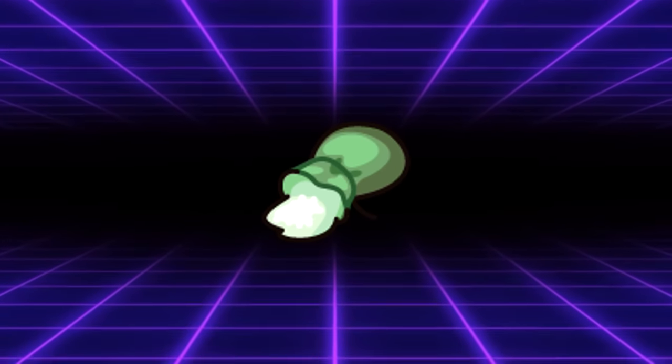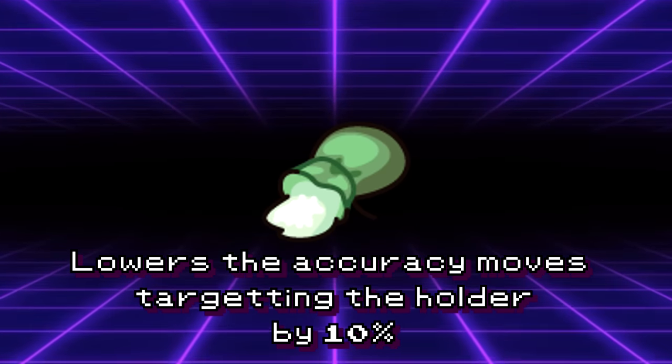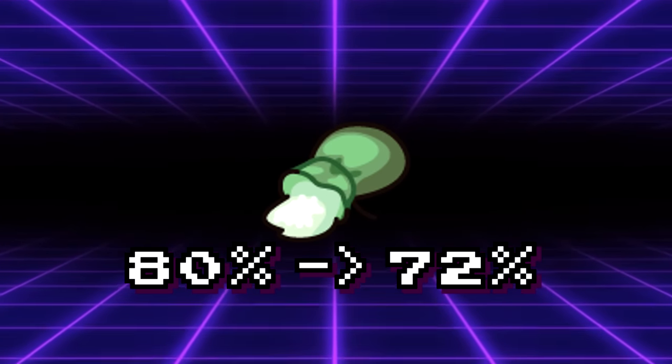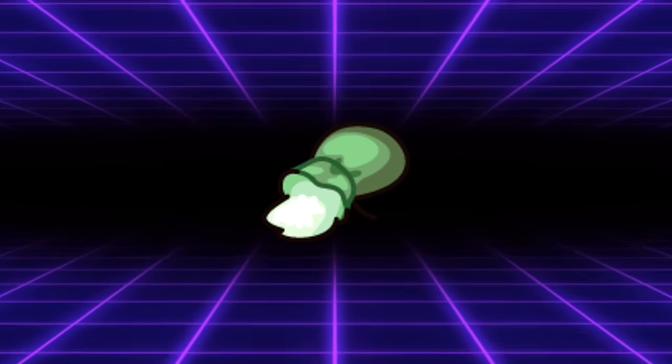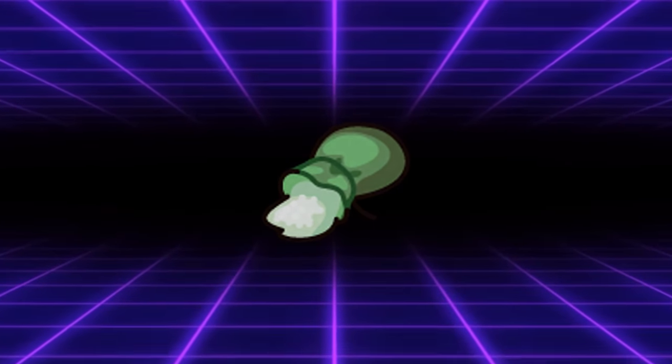But evasion takes the game balance mechanic of accuracy and throws it right out the window. Evasion-boosting moves, abilities, and items cause moves that would hit 100% of the time to start to have a chance to miss. In an ideal situation, the best item in the game is technically the Bright Powder. This item causes all moves targeted at the holder to have a 0.9x multiplier on their accuracy, making it so 100% accurate moves now have 90 accuracy, and higher-power lower-accuracy moves like Hydro Pump will only have 72 accuracy. If the luckiest player on earth ran this item, they could hypothetically avoid every single attack coming at them. Yet, the Bright Powder sees nearly no usage in competitive Pokemon.